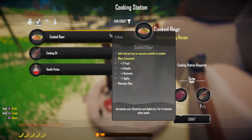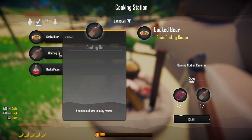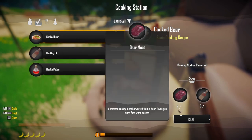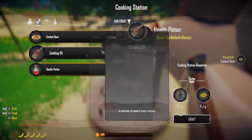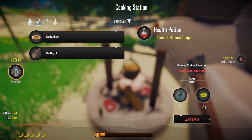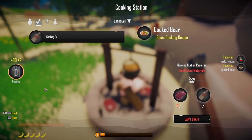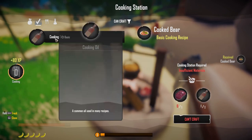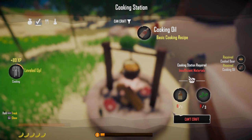Right here, these check marks show the items that I am able to craft. Let's go ahead and craft some bear meat. Cooking increases your level as well. We'll craft the health potion. You gain experience in different aspects of the game. So this is my cooking — there we go, I leveled up in cooking. I'm a level one cook. That means I can burn toast.